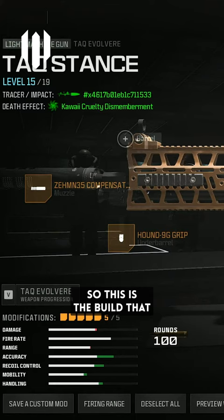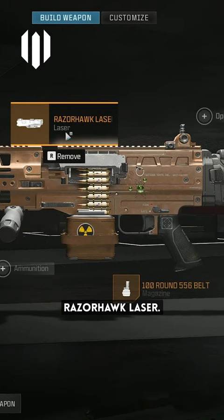So this is the build that we're running: the Zimmin Compensator, Hound 9G grip, Razorhawk laser, 100 round 556 belt for that close range TTK, and then the FSS combat grip.